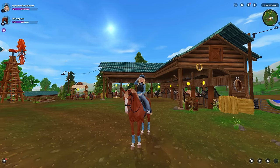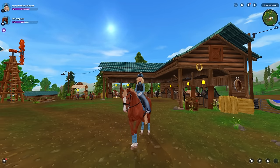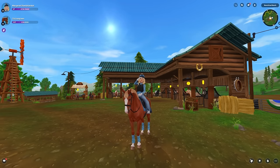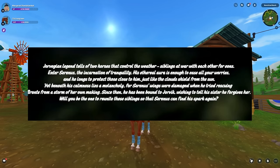Here is what Star Stable posted for their little blurb — they tell you about the horse before it's released. Their backstory: your Vegan legend tells of two horses that control the weather, siblings at war with one another for eons. Is anyone else getting Celestia and Luna vibes? Moving on — enter Serenus, the incarnation of tranquility. His ethereal aura is enough to ease all of your worries, and he longs to protect those close to him, just like the clouds shield from the sun.